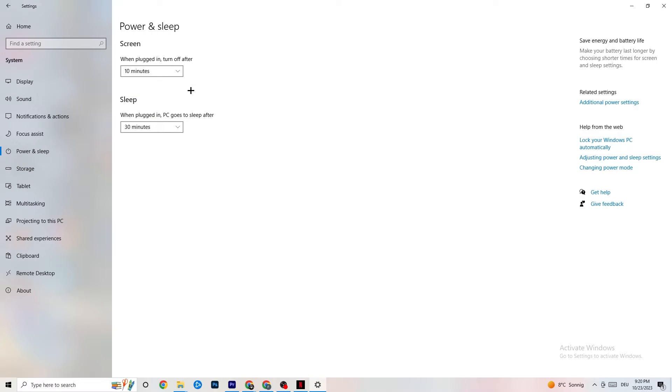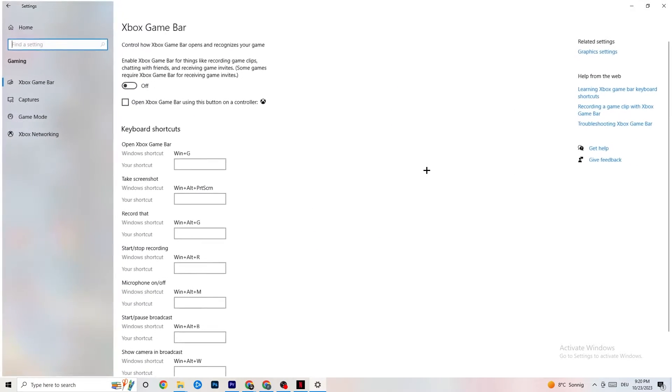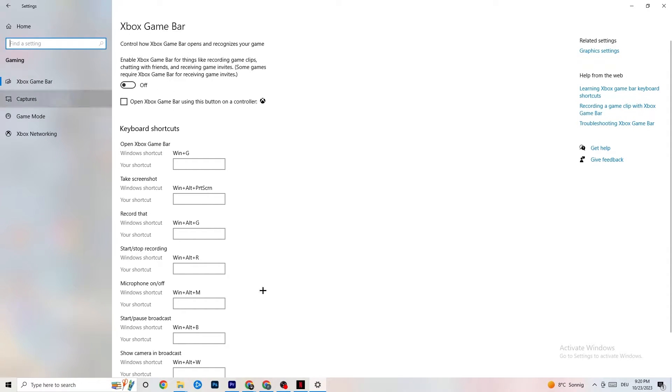Next, go to the top left corner, hit Settings, go back once, and click Gaming. Once in Gaming, you'll see the Xbox Game Bar. I've turned this off and I want you to turn it off too. The Xbox Game Bar sucks a lot of performance — if it's running in the background all the time it will cause FPS drops, and on low-end PCs it can crash your game.